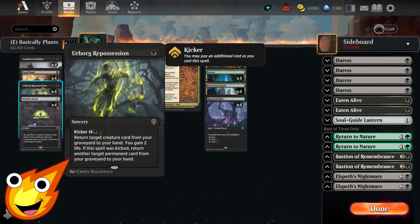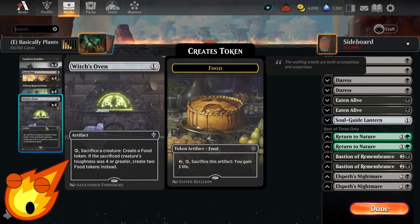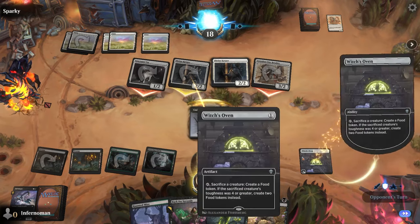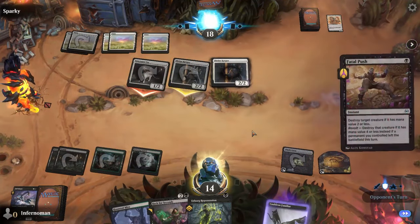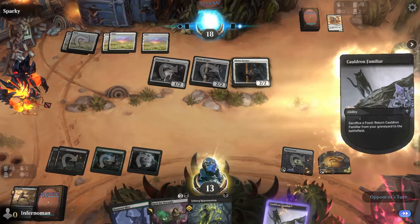The final card is Witch's Oven, which triggers the Cat-Oven combo. Long story short: Culture Familiar enters the battlefield, you sacrifice it to the Witch's Oven to create a Food token, then sacrifice the Food token to bring Culture Familiar back from your graveyard to the battlefield. It's one loop per turn, but our next card is going to make this extremely powerful.